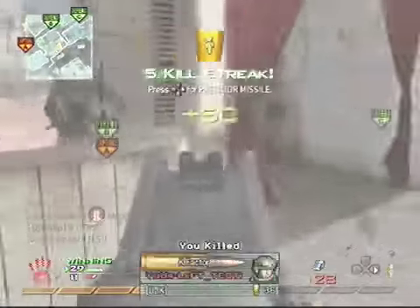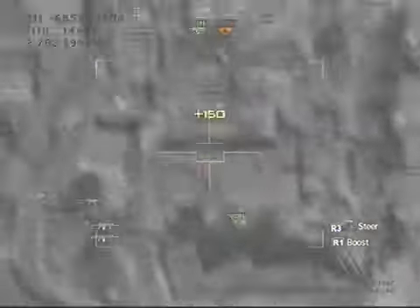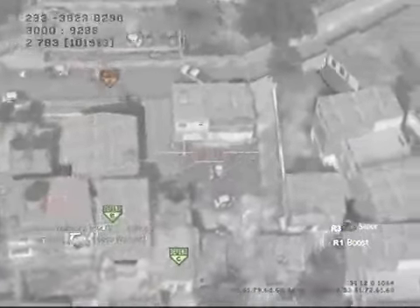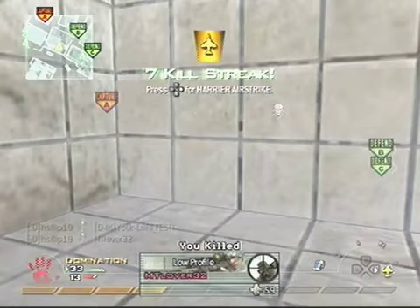As I slowly get my last kill right here — choose your Predator Missile wisely. Try and target the person who's farthest away from you. You can see where the other person is and get your easy kill.